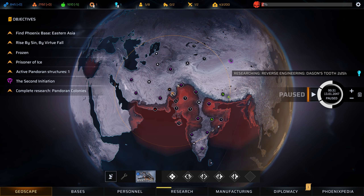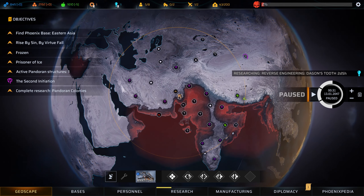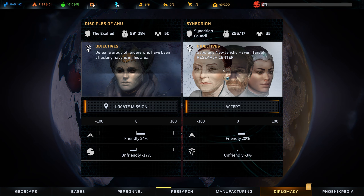The game also has three factions. One is the Disciples of Anu, there's another faction called the Cendrians, and there's a third faction that I haven't met yet. The three factions don't like each other very much. Based on what you do and the choices you make, they'll either like you more or dislike you more. For example, the Disciples are friendly towards us but don't like the Cendrians, and the Cendrians are friendly towards us but don't like Disciples of Anu. I think that's very interesting — it adds a lot of replayability because depending on which faction you ally with, you might get different things and different endings.